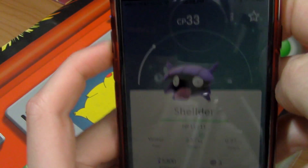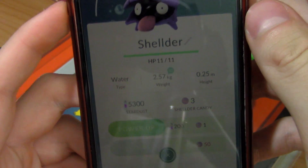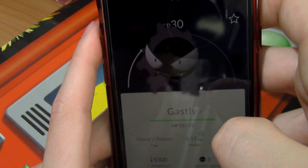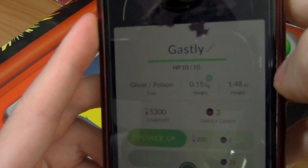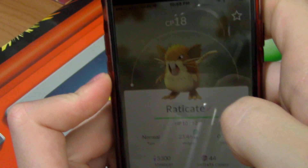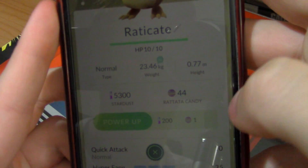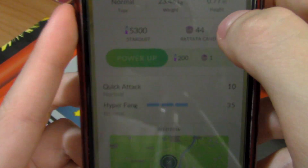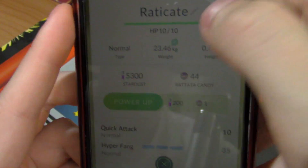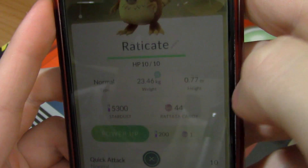Shellder, CP of 33, 3 Shellder candies, evolve for 50. Ghastly, CP of 30, 3 Ghastly candies, evolve for 25. Raticate, 18 CP, 44 Rattata candies - and this is like the highest this thing can go. It's not super cool.